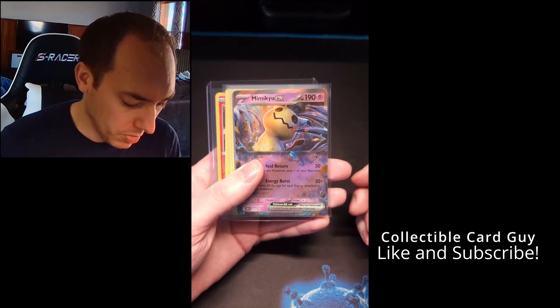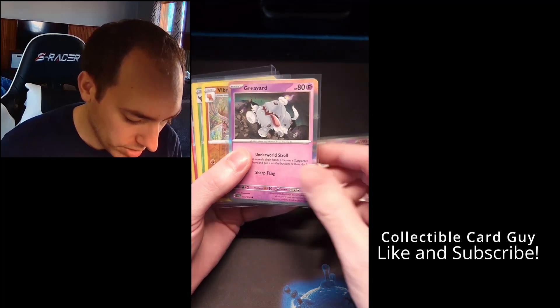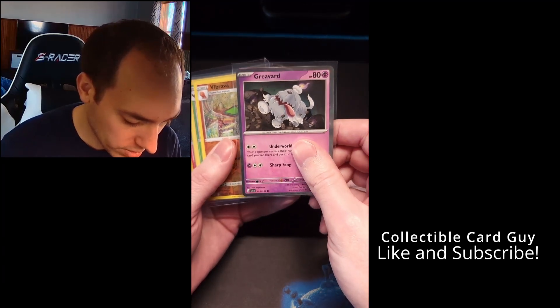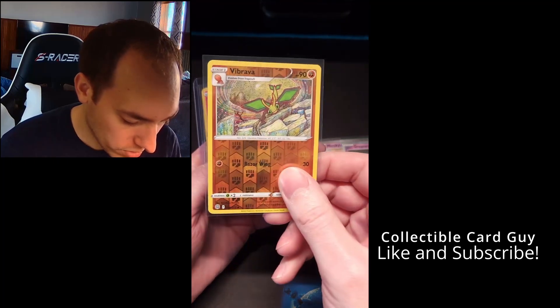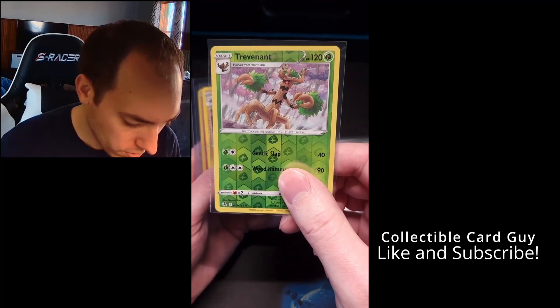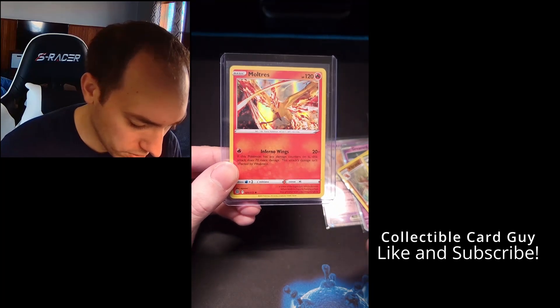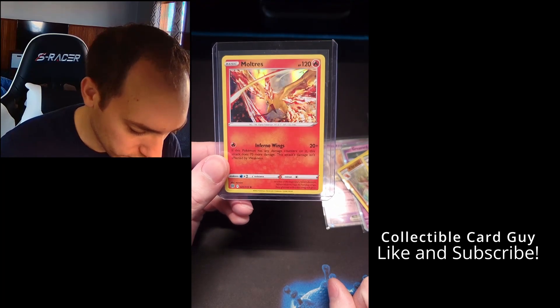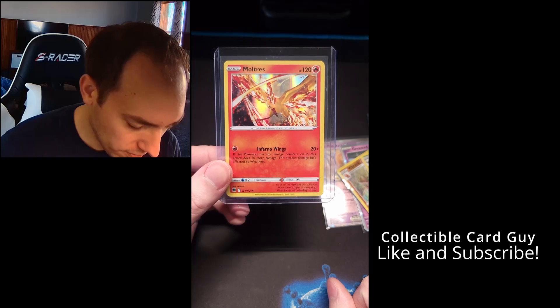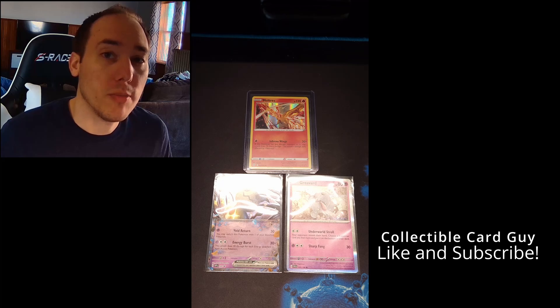Just to recap what we pulled from our Mimikyu EX box: the promo cards — Mimikyu EX and Greavard — a Reverse Holo Vibrava, a Reverse Holo Trevenant, a Reverse Holo Lanturn, and the prize of the box, our Holo Moltres, which came out of the Brilliant Stars pack. Thanks for watching, don't forget to like and subscribe. Check out our eBay page for new postings — cards for sale every Saturday night. See you in the next video.